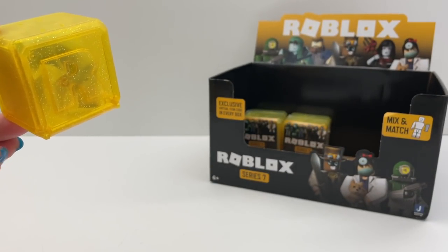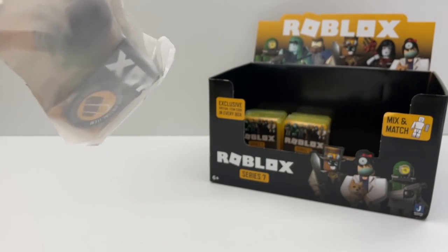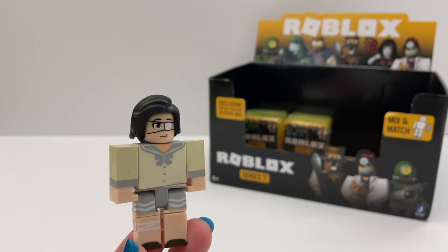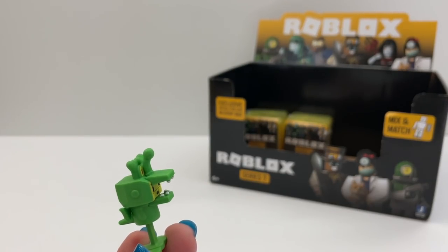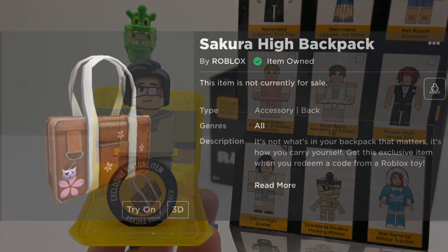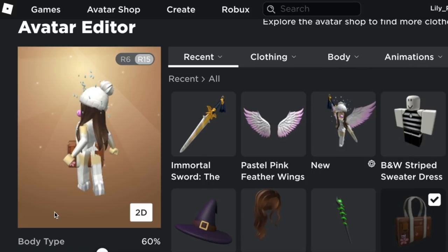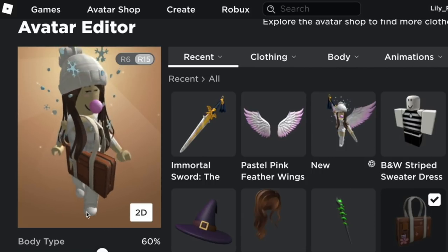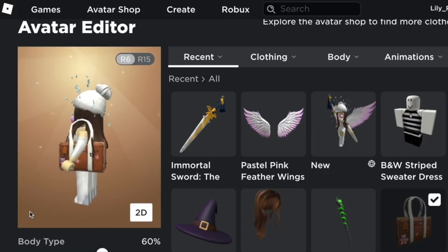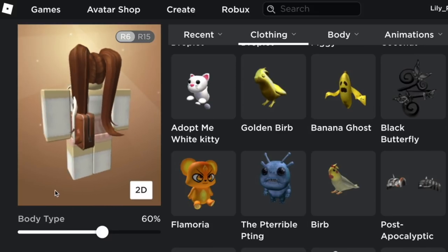Box number six out of eight. We got Scarlet from Sakura High. Oh, it comes with a dragon. The code for this is a big bag that you wear on your side. Well, this doesn't fit really good if you're R15 and you use an animation. Let me try R6. Okay, this fits. And it kind of fits this body type too.